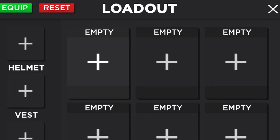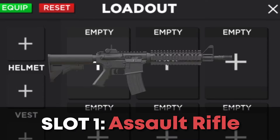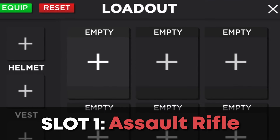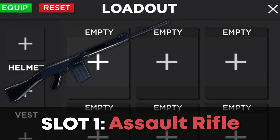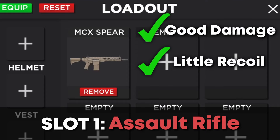I recommend using your first slot for an assault rifle. These are good for all types of encounters; however, there are a lot of assault rifles to choose from. The best assault rifle is definitely the Foul Heavy Rifle, but with that being a game-pass weapon, I'd recommend the MX Respeer. This gun is overall really good — it does great damage, has a little more recoil, and has a great fire rate.